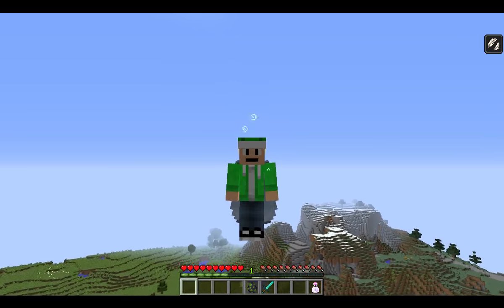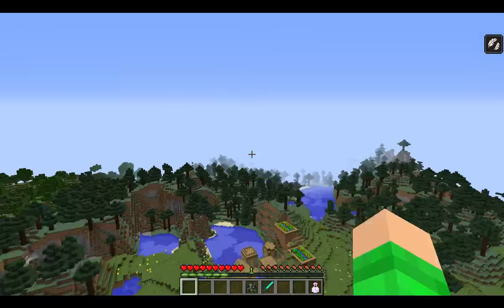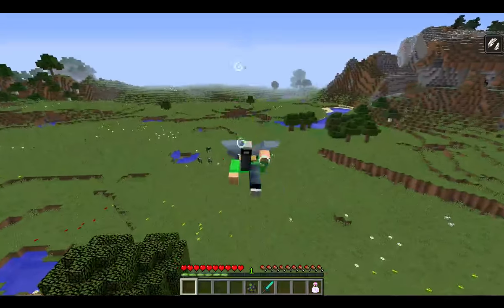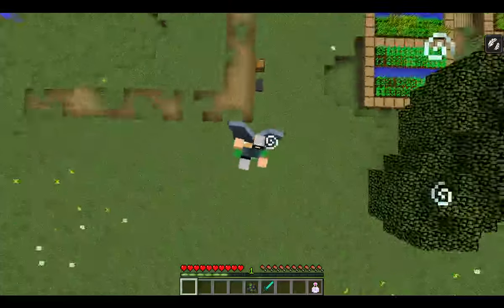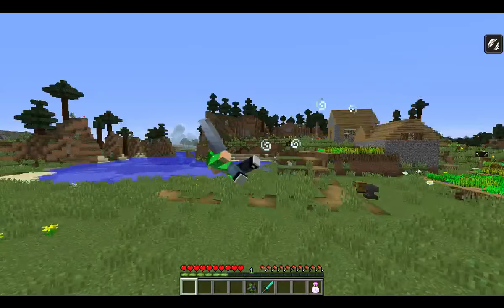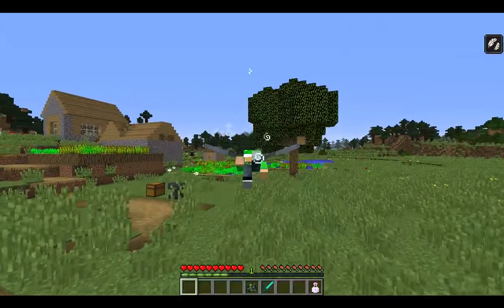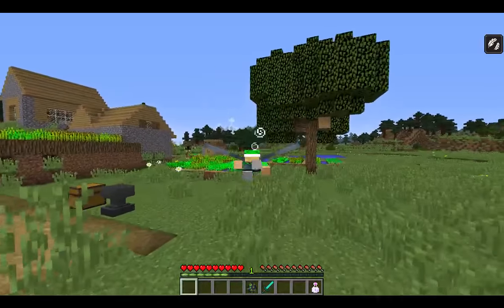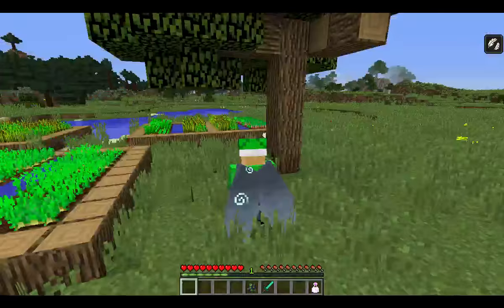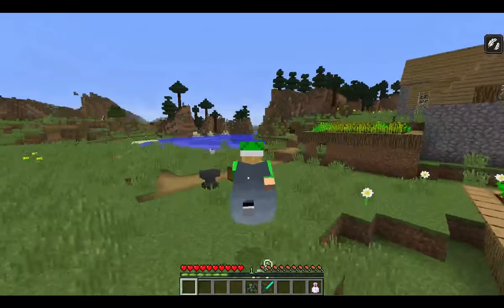I'm going to go in survival mode. This is how slow I fall. And then if you turn on the Elytra, it's worse. It is worse. Then if you go like this, you're stuck like this. If you accidentally stay like this, you're just slowly falling. I'm still not on the ground. Finally landed. It takes forever to land.